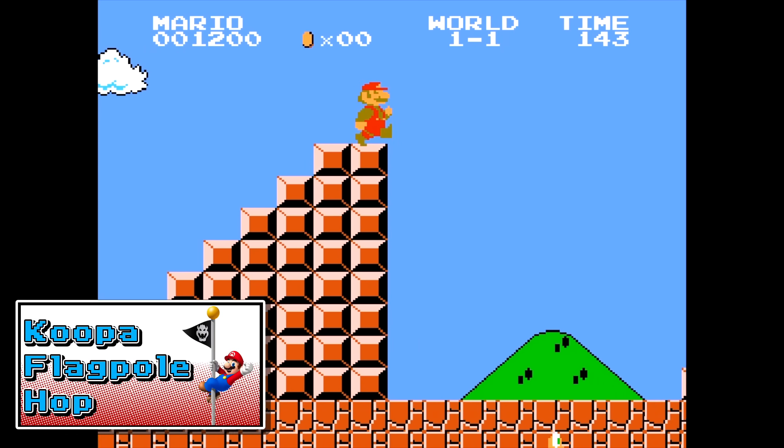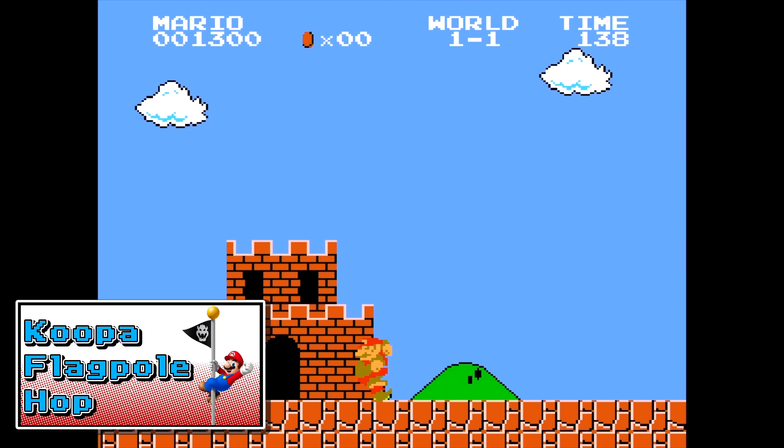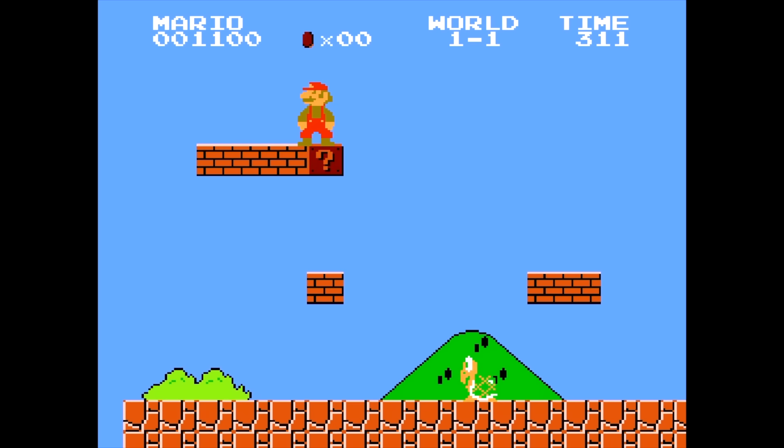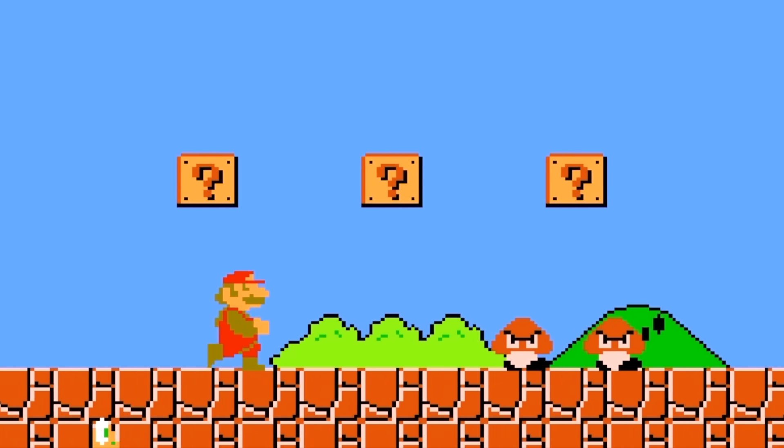Next we have the Koopa Flagpole Hop. This allows us to jump off of a glitched Koopa Troopa to make it over the flagpole. Wait for a Koopa Troopa to head to a cliff, and when he's going to fall off, jump up and like the Portal Mushroom, jump to the corner. If done correctly you'll hit the turtle shell. Eventually he'll wake up and start walking again, but when he does, he's glitched into the bottom row of ground down there. Just follow him along as you go through the rest of the level.